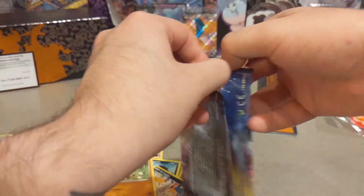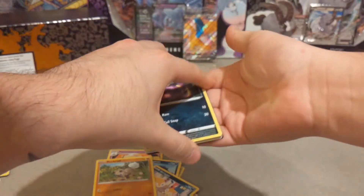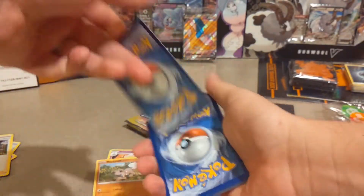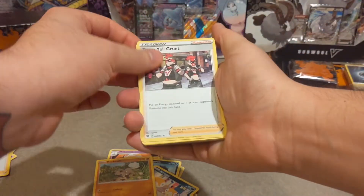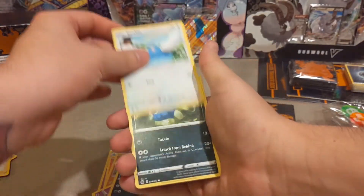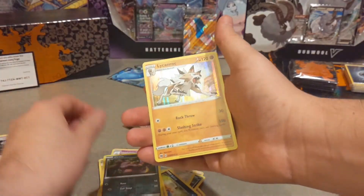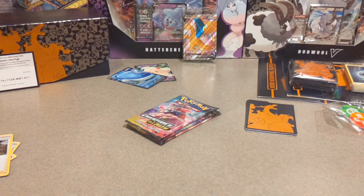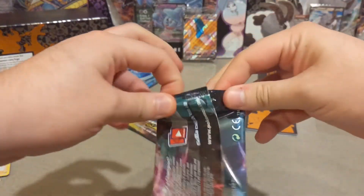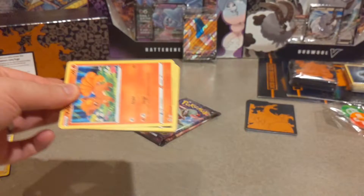Next pack — crack right into that one and hope our luck can continue. Here's another code card, three to the front, get rid of yet another energy card. We have Team Yell Grunt, Hop, a Hattrem, Ekans, Swablu, Inkay, another Hatenna, Kakuna — for our reverse we have Ekans, and we have a Lichen Rock. I feel like we've been getting a Hatenna out of almost every pack.